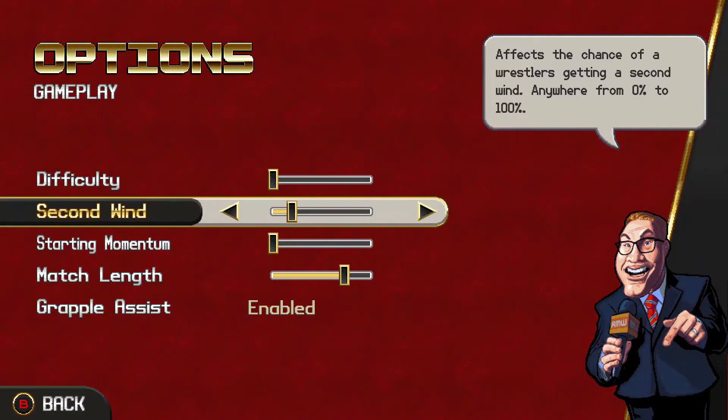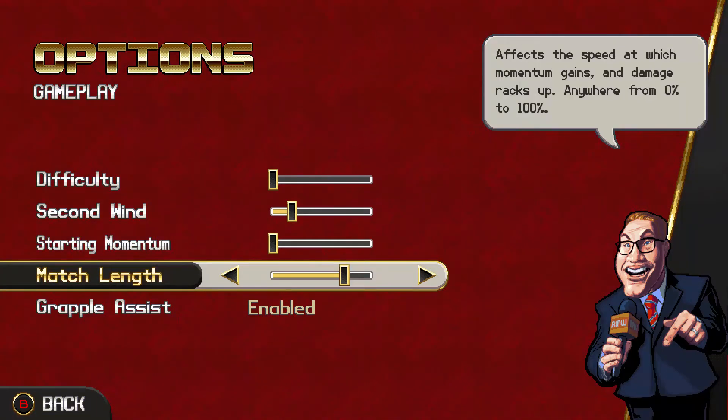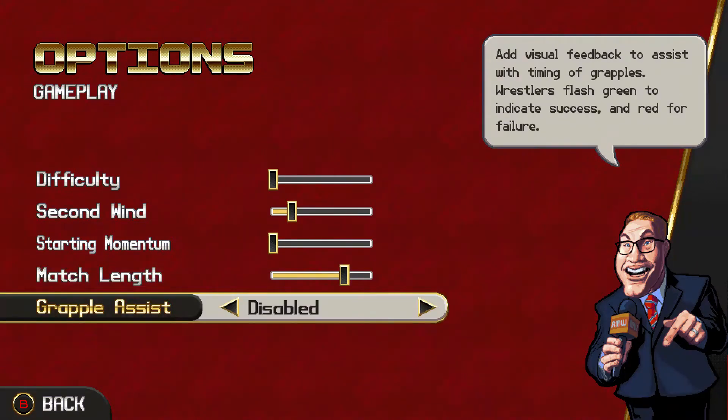Second wind — I don't know too much about how that works, but I'll put it up a little bit. Momentum, I'll put it at zero. Match length — they do have a match length here, so put a nice match length there for a full match. And grapple assist — they have grapple assist in here, which flashes green and red to indicate if you're doing it bad or good. Definitely keep that on, especially if you're learning.